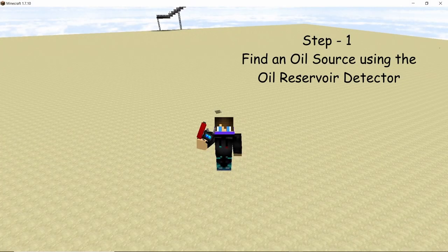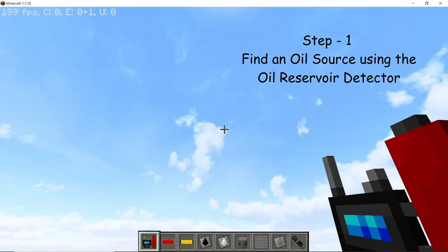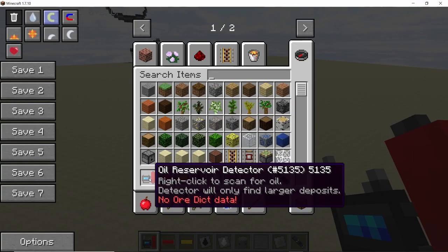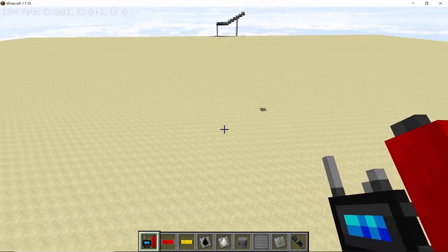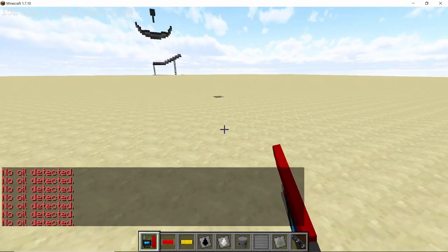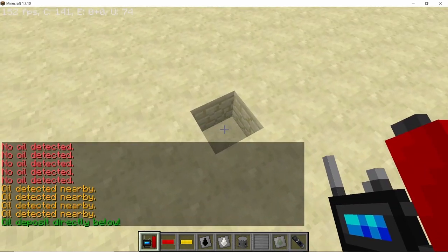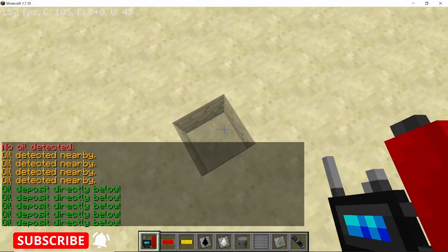To set up your oil refinery, the very first thing you need to do is find oil in your world. You can use the oil reservoir detector — right-click in your world and it will tell you when you are near an oil well or an oil reservoir. I seem to have found some oil here, and as it says, the oil deposit is directly below me.